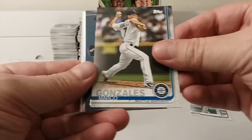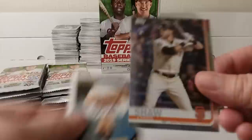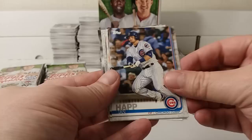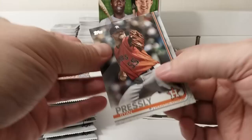Marco Gonzalez. Victor Robles — Future Star card. Lucas Gelido. Johan Camargo. Rainbow foil of Chris Shaw, rookie card. Gary V's Top Entrepreneurs insert. Trevor May. Wilson Ramos. Ian Happ. Austin Romine. Chase Fry. Chris Davinsky. Matt Kemp. And Ryan Presley.